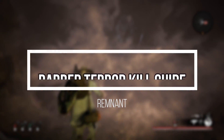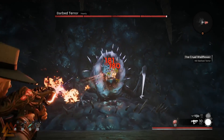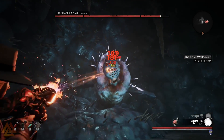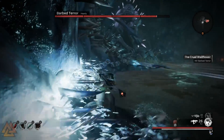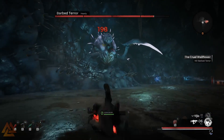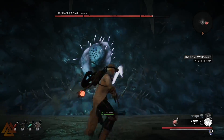What's up guys, Vulcan here, and today we are going through one of the new bosses from the Swamps of Corsus DLC — the Barbed Terror. You can find him on Corsus in the Barbed Throne. People are calling him the Needler, which is a much easier name to remember, and it makes a lot of sense because we're dealing with needles and scythe blades.